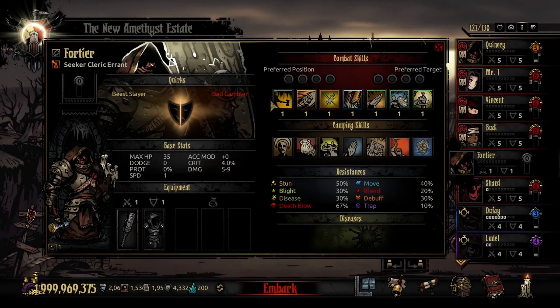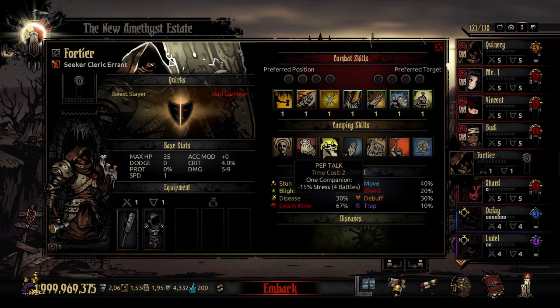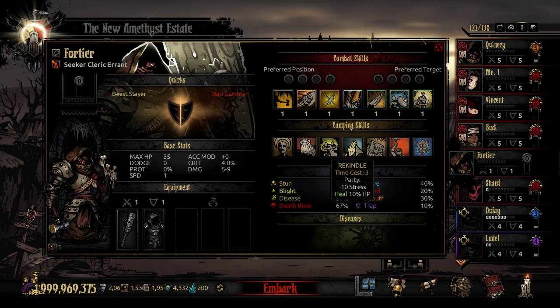Depending on your skill set and what combat skills you run, you can build a lot of personal stuff — support and sometimes damage comes really naturally on this class. For camping skills, he has the generic Encourage, Wound Care, and Pep Talk. The first unique camping skill is Rekindle, time cost 3. Select the party and they heal 10 stress and 10% of their HP. This is a great synergy party-heal move — especially good if you've got a couple of guys low on HP — and it only costs 3 points.